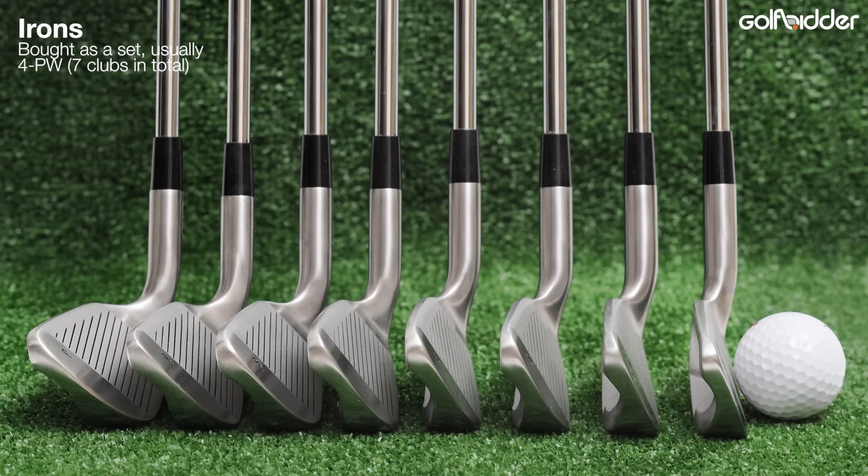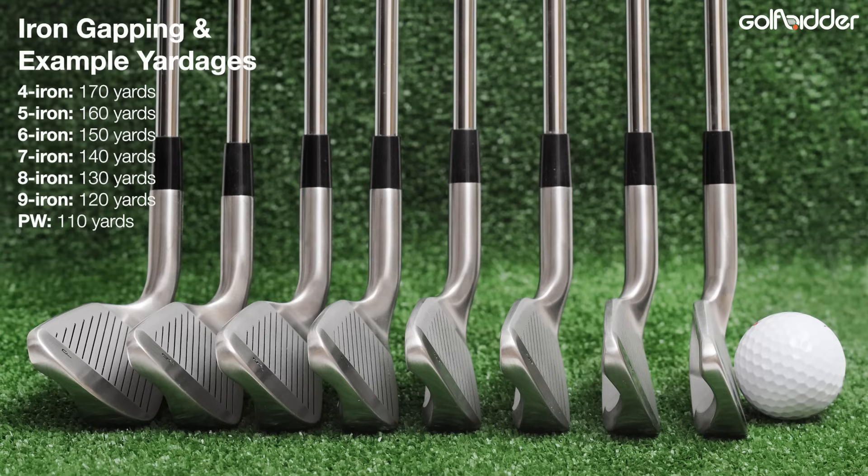Most players will also carry a set of irons in some form, probably running from 4-iron to pitching wedge — 7 clubs in total. These clubs are used for second shots on most holes and are designed to hit the ball specific distances from long shots to short ones with consistent distance gaps. The 4-iron goes the furthest, the 5-iron 10 yards or so less, the 6-iron 10 yards less than that, and so on. Most golfers will know their 7-iron distance as a base yardage and work up and down from there to pick a club based on the distance they've left to the hole.